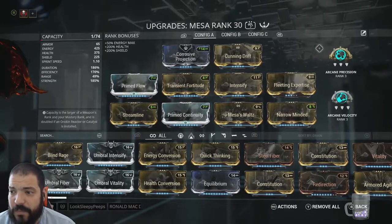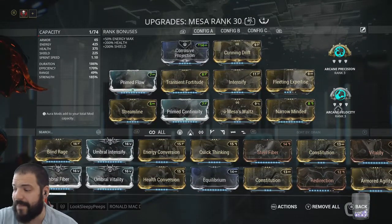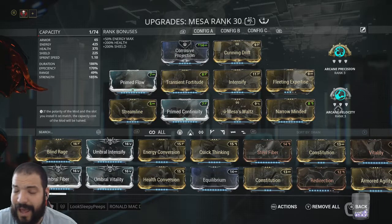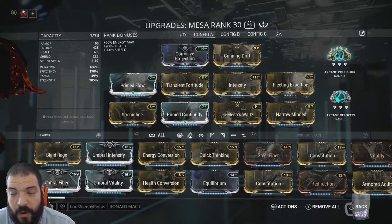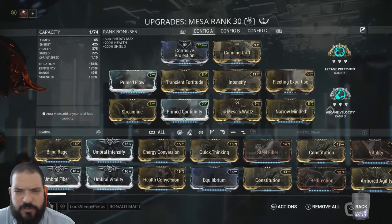Now for Arcanes, I'm using Arcane Precision and Arcane Velocity. If you don't have Arcanes, that's absolutely fine — don't panic about it. This build will work out just fine without them. Maybe instead of Precision, use Energize if you do have the benefit of Arcanes — Energize would be nice, and Velocity is really handy on this.